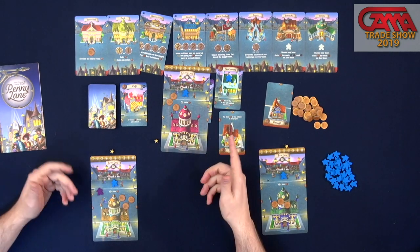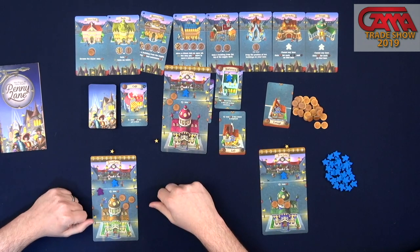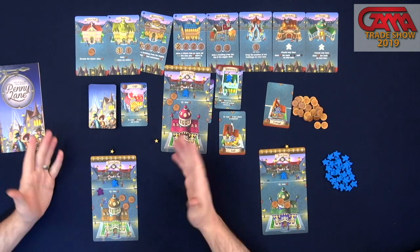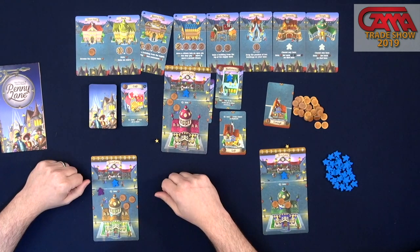Then you would move your citizen from your residential building into your stationers, and now you've actually revealed a victory point by getting them a job and potentially activating the ability on that card. The game goes until somebody has ten or more victory points, which is tracked up here on the top. We finish the round out, and whoever has the most wins.